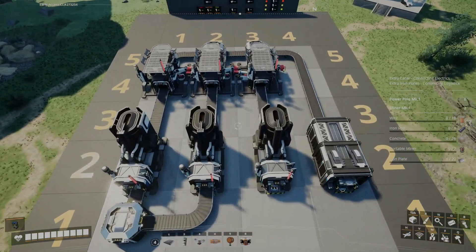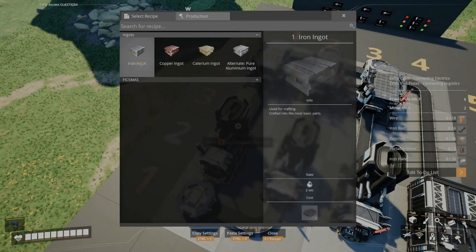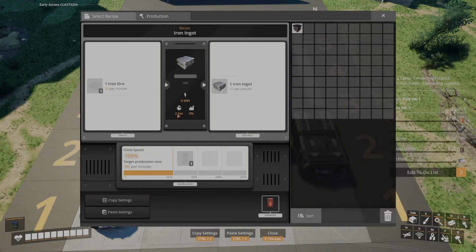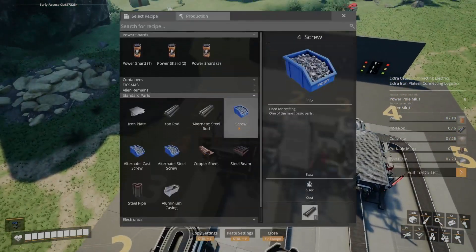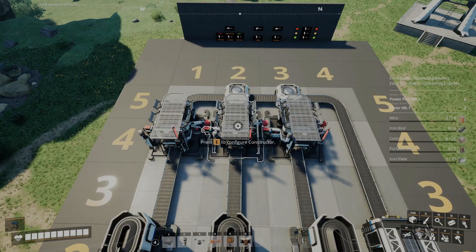At this point it's probably going to be a good idea to sort out the recipes in each building. Go into your smelters and select iron ingots — each one is going to be running at 100%. If you're placing double, just make sure to set them to whatever speed you're needing. And then in the constructors, we're making iron plates — again, all of them running at 100%.